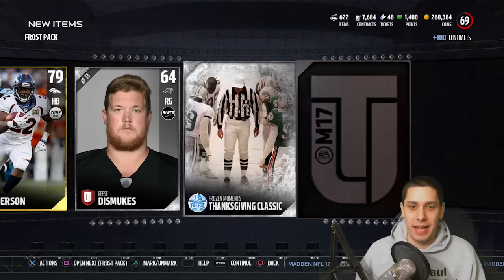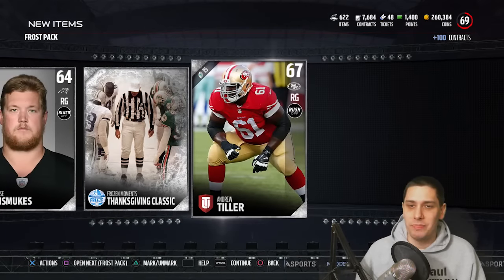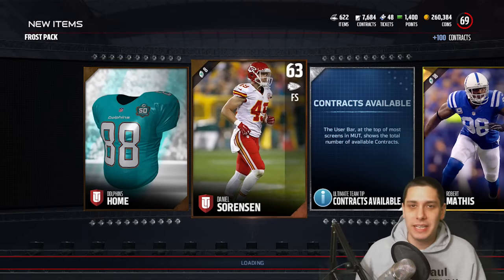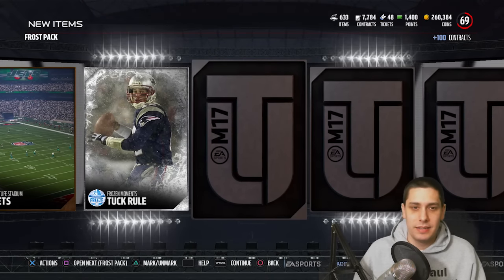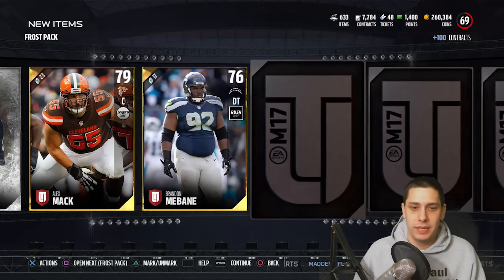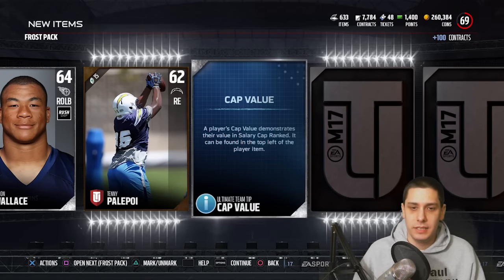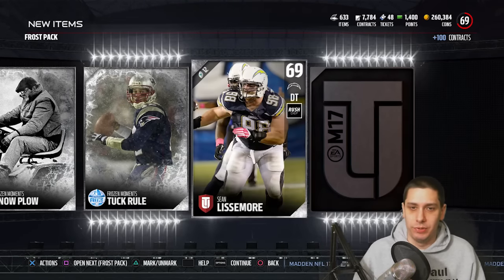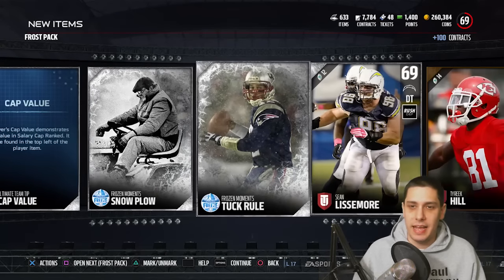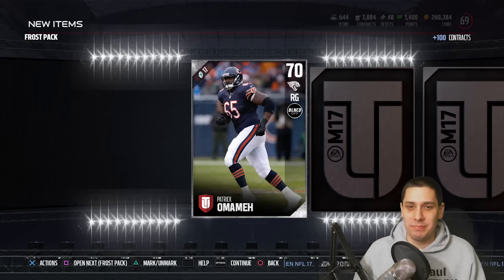CJ Anderson. Come on, give me something good out of these packs. I need a ghost player. I need an out-of-position player — give me something cool and fun. Another frozen tuck rule. Getting a bunch of trash for the most part. These silvers are just brutal — they've got to be worth absolute nothing. Not a good start. We still got a few more left, so still some potential here.